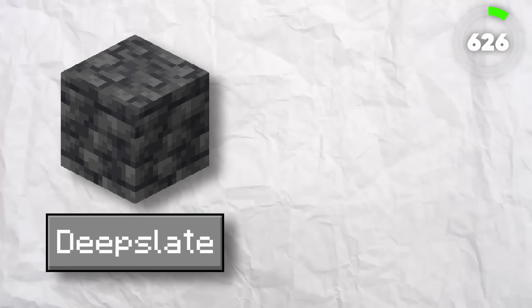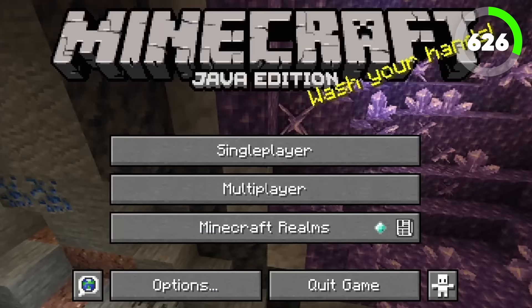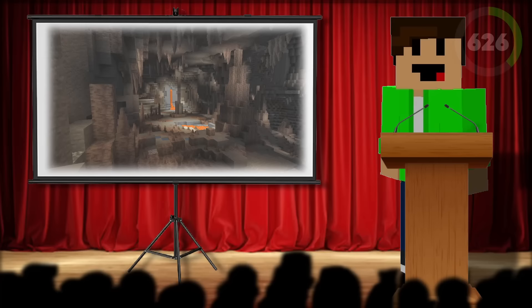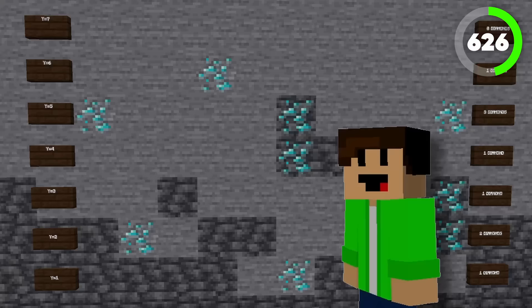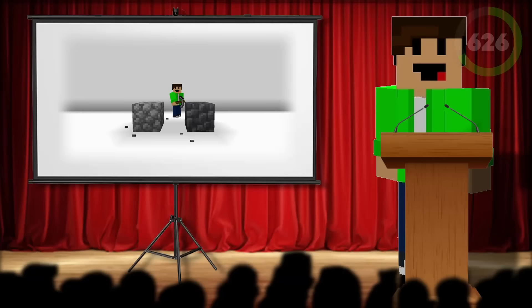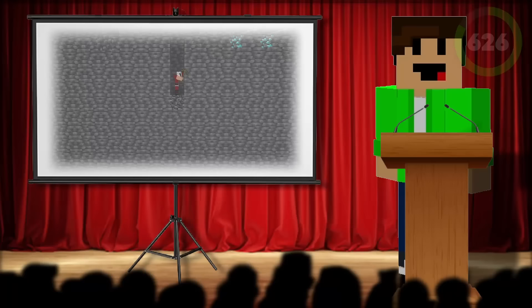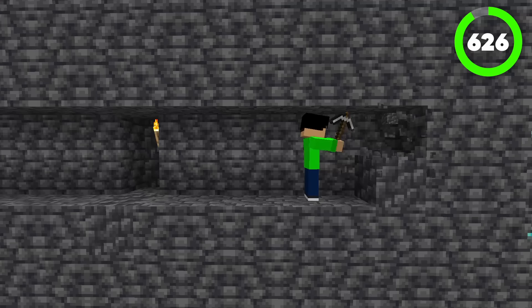Number 626 is Deep Slit. Not to be confused with Cobble Deep Slit, because Cobble Deep Slit has a few other uses. Normal Deep Slit gets in the way of me mining to my diamonds. Added in version 1.17, Deep Slit was added as part of the new cave update. It could be found on the new Y levels deep underground and functions very similarly to stone, but takes so much longer to break. All this block does is make my mining trip way more sluggish and slow.